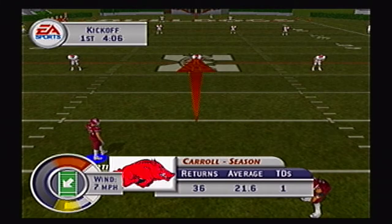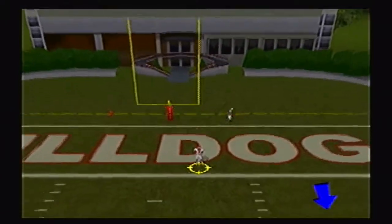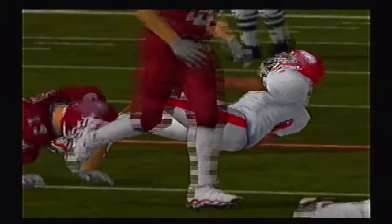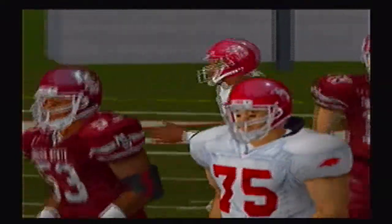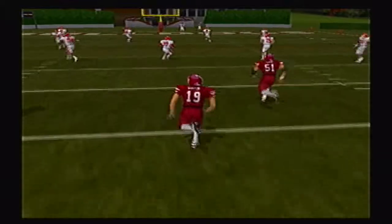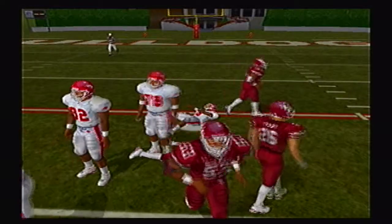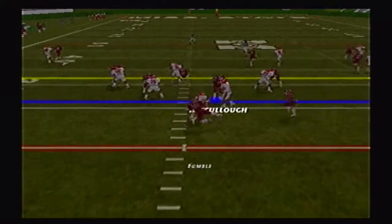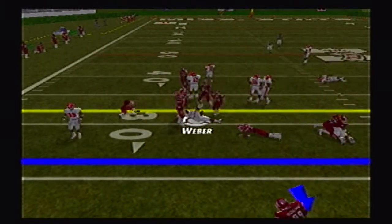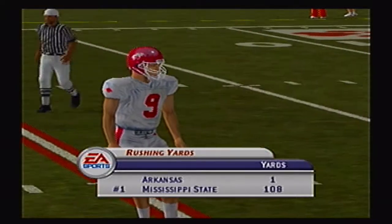Brian Martin on for the kickoff with 7 mile an hour winds in Starkville. He boots it a yard or two deep into the end zone and Carroll returns it up the middle, gets spun — and Brian Martin the kicker absolutely lays him out. What a hit! He tries to spin out a defender and Brian Martin is there to lay the wood on him. Still in shock from that Brian Martin hit.